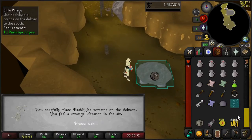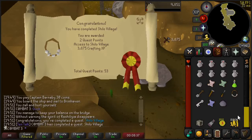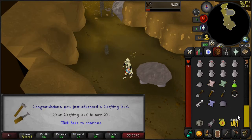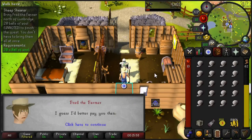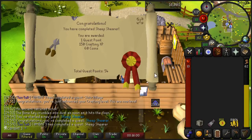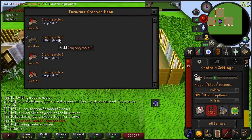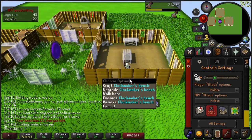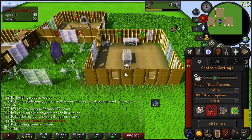Here we are using the corpse, and we are going to complete the Shiloh Village quest and get a big chunk of crafting experience — that's going to bring us to level 27 crafting. I also went ahead and did the Sheep Shearer quest for a little bit more crafting experience. I used the Daddy's Home crate I received and got to level 34 construction so that I could make a level 3 crafting table and make clockwork mechanisms.